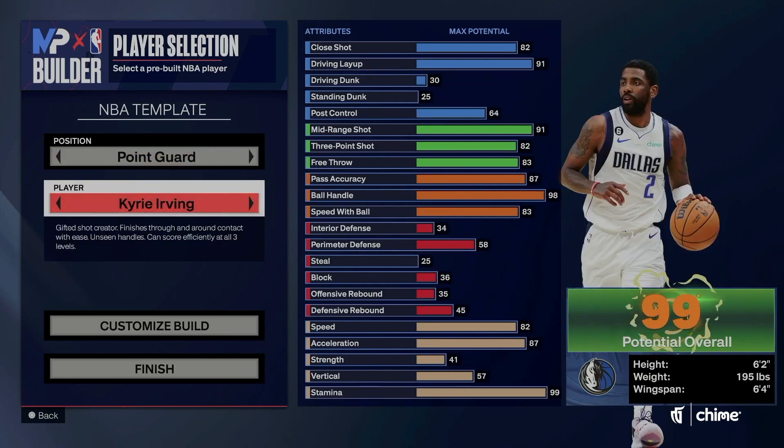The beautiful thing about making this template is that you get all his sigs off rip. But you cannot edit this build. If you don't edit this build and you leave it the way it is, you will be able to get Kyrie's exact build.